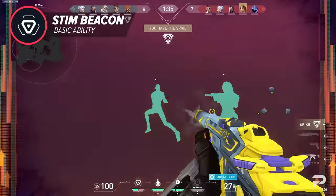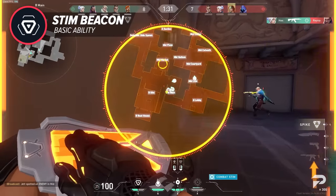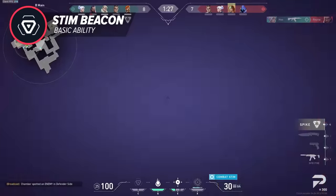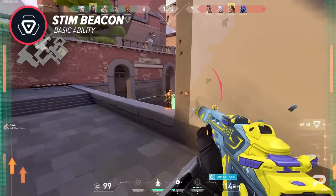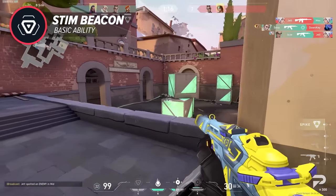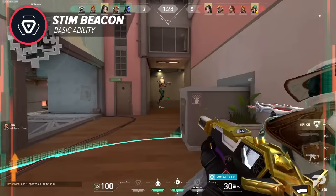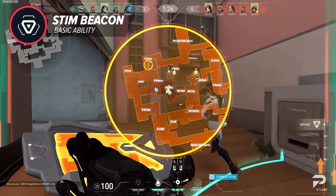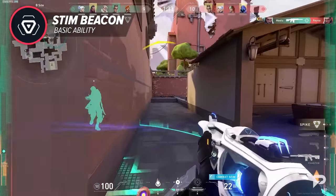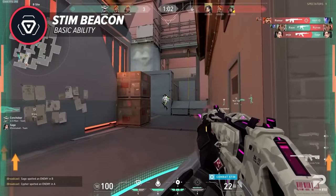On attack, the obvious play is throwing one down right before you execute onto site in order to send you and your teammates flying through a choke. But you can also use it to beat standard timings and early contact points. In Valorant, where spawns are consistent every round, beating those expectations with a 100-credit ability is a cheap way to get a great advantage — you're very likely to catch enemies off guard by as much as full seconds.